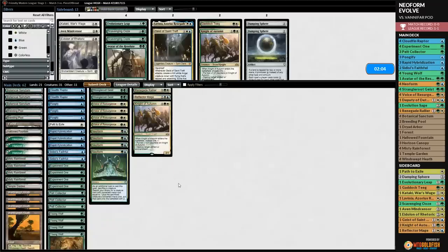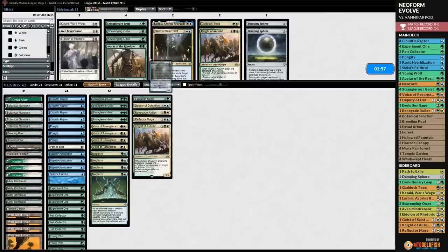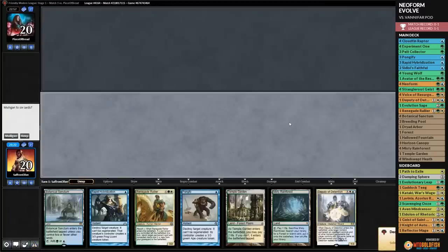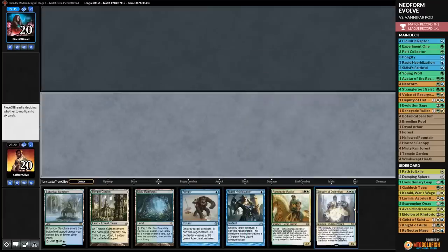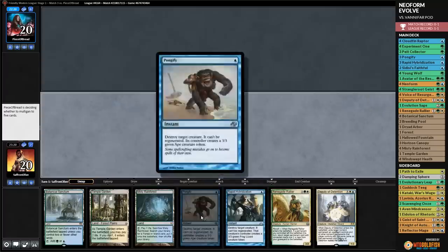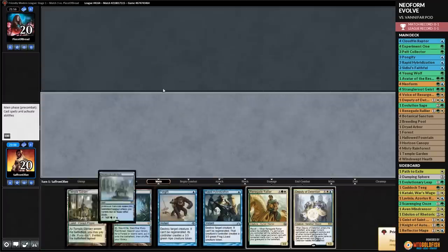We keep a slightly slower hand that has deputy of Detention as value. Opponent mulligans. We play Botanical Sanctum. Opponent plays Temple Garden tapped, then Noble Hierarch. We play Pelt Collector. Opponent plays Hallowed Fountain tapped and Noble Hierarch again. We crack Misty Rainforest for our basic Forest, play Renegade Rallier to get back Misty, and get in with Pelt Collector. Opponent down to 18.